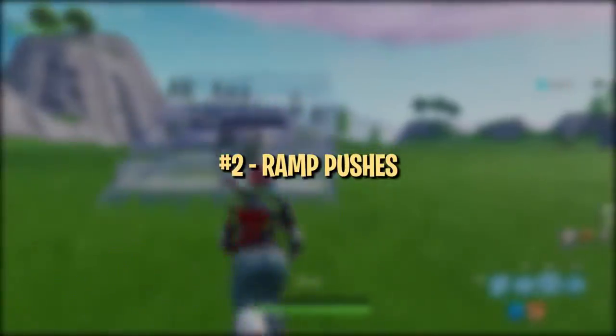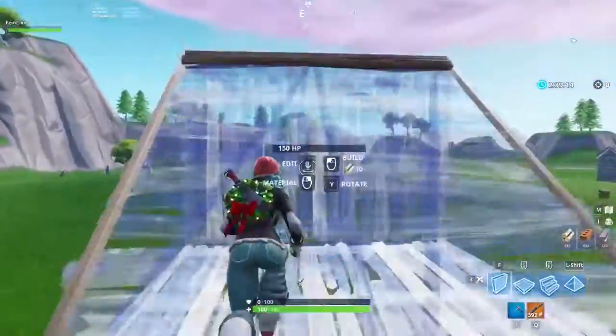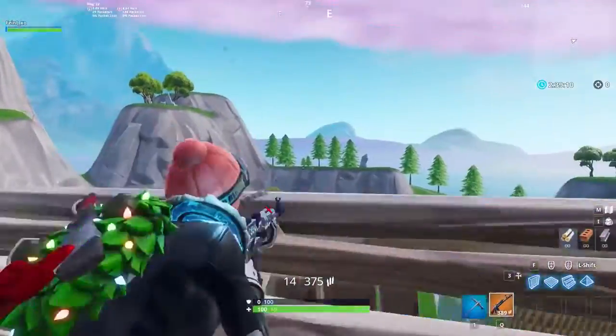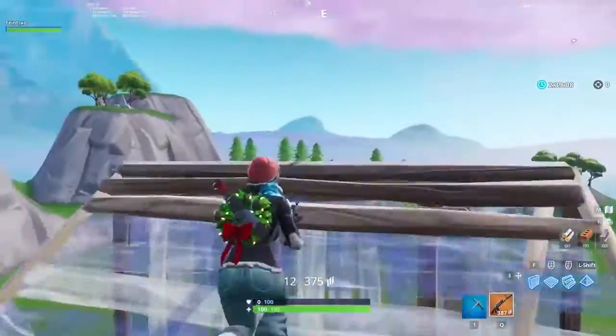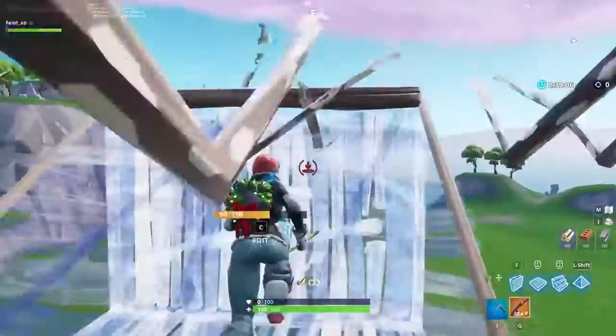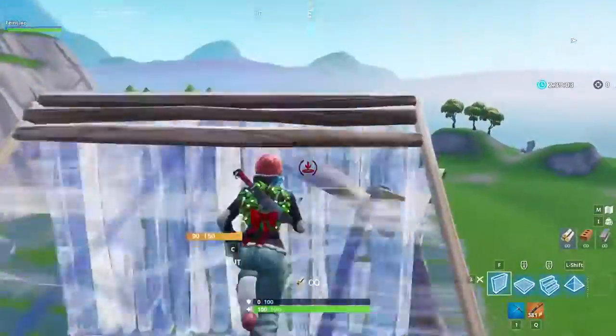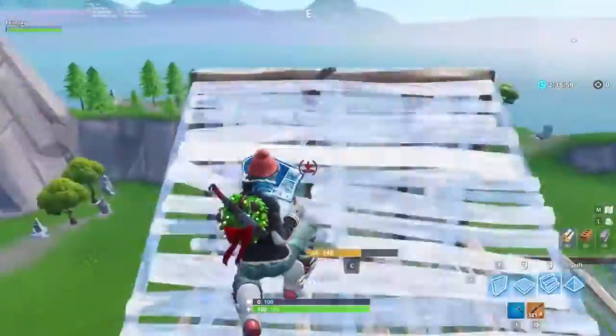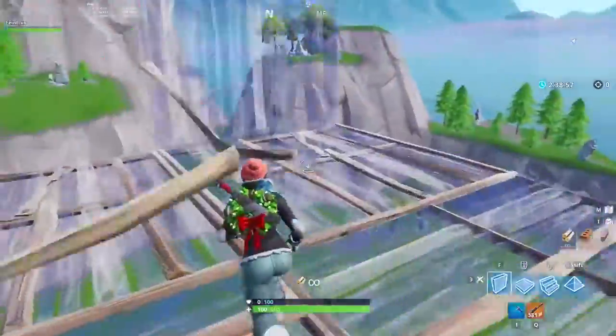Next up is ramp pushes. We suggest grabbing an assault rifle for this one to make it feel more realistic. Start by doing a simple, single ramp push. When you feel comfortable, try pulling out your AR and shooting over the ramp as quickly as possible to simulate a real game. To step it up a notch, you can add variations to make it feel more realistic. The main point is to warm up muscle memory for quickly placing ramp, floor, and wall.